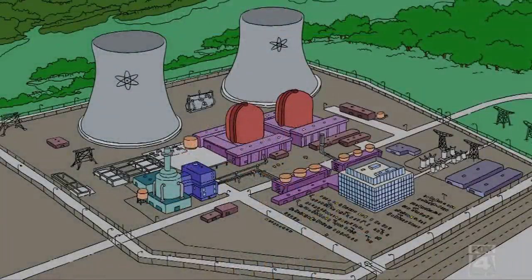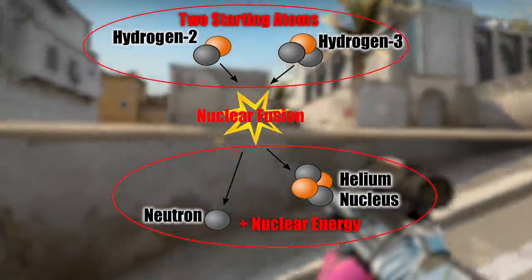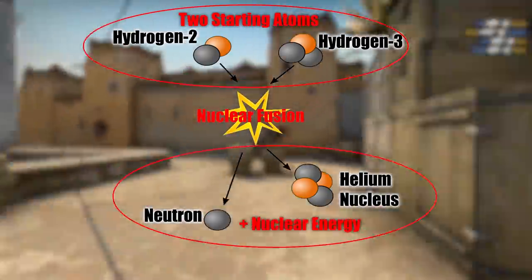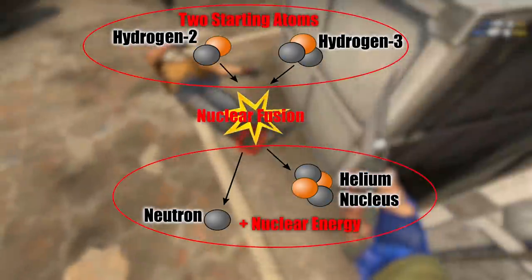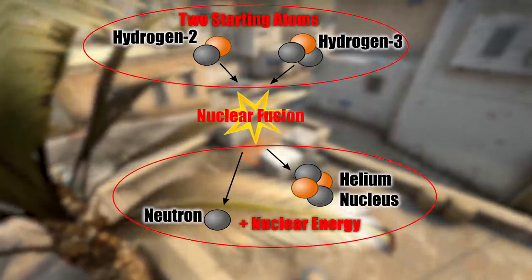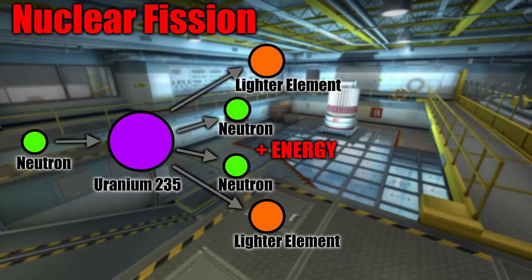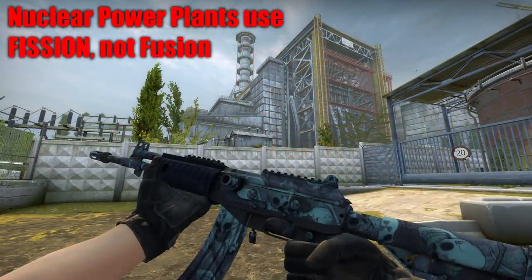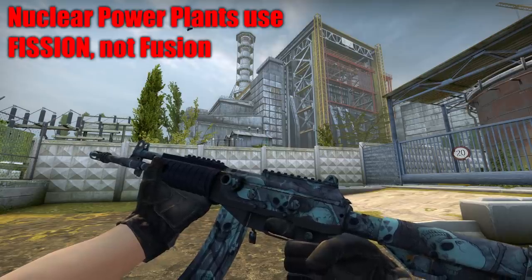Firstly, nuclear power plants do not do fusion. Fusion is where you take two small atoms and crush them together to get a larger atom, which releases energy in the process because the new atom has less mass, and mass is essentially energy. Nuclear power plants don't do that — they do fission instead. Fission is the opposite of fusion: it involves breaking apart a larger atom to create smaller ones, and then the heat from that is generally used to run a steam turbine. So fusion is the completely wrong type of process — it's got nothing to do with nuclear power plants, and that's only the half of it.